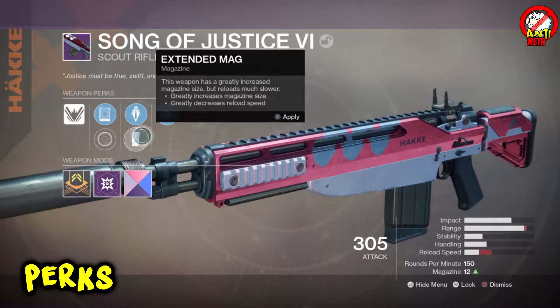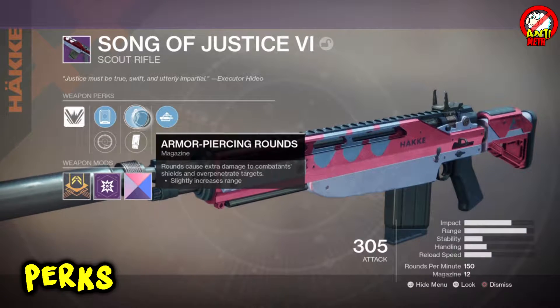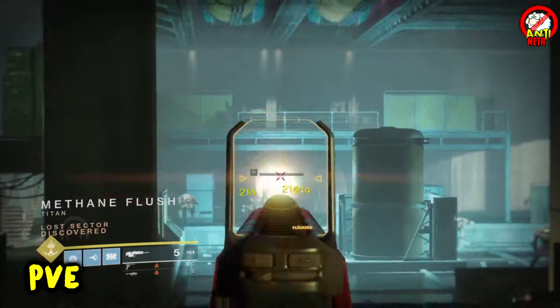Next perk: armor piercing rounds — we all know this is really nice. And the final perk is auto reloading holster. This isn't the best perk, but it does serve a purpose. All right, let's talk about its applications in PvE.